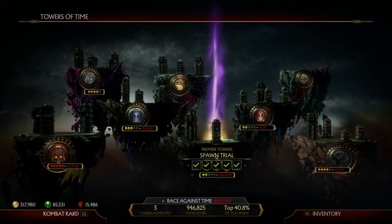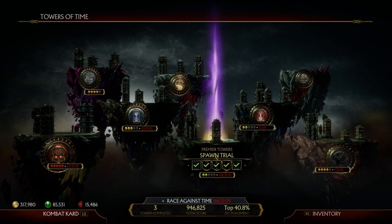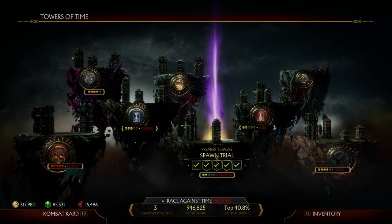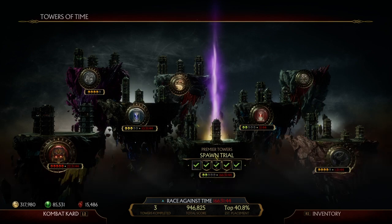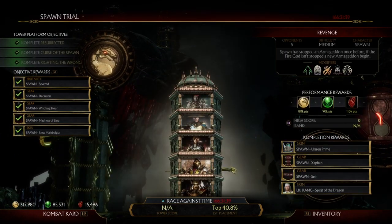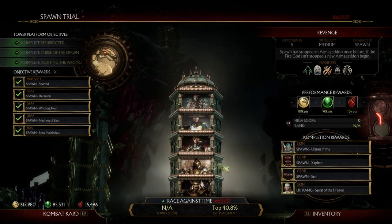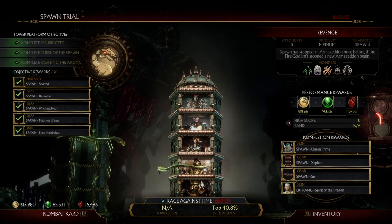Hey, what's good YouTube? It's your boy King Giant and I'm back with another video. As you can see, we finally have the spawn trial tower in the game, which means we can finally get the last Liu Kang fire god skin, which is the best skin in the entire game in my opinion — the spirit of the dragon skin. I already did the other towers, so we're on the very last one. Let's just go straight into it.